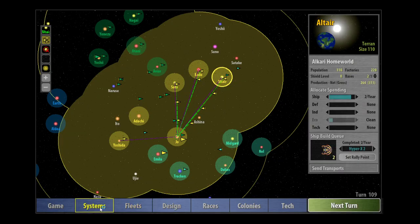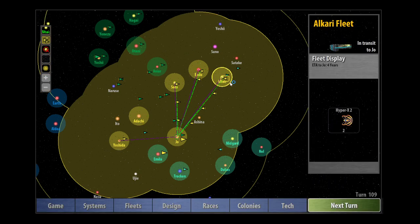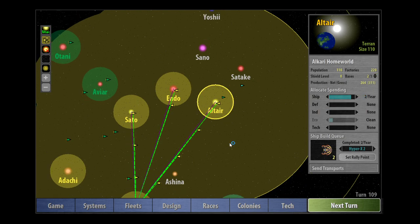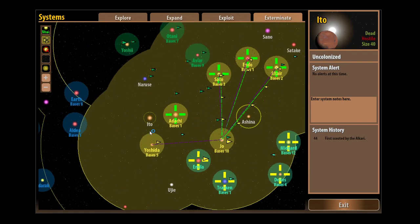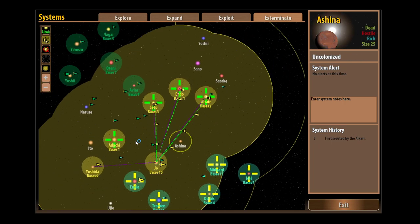Coupled with this, we also have in the system screen the Exterminate tab. The Exterminate tab will green-light colonies where you've set a certain number of missile bases but haven't yet fully upgraded them. So let's go to Altair where we saw a flashing green crosshair. The reason it's flashing green is because we've set our bases to three but we've only got two — it's warning us that we wanted three missile bases there and we've only got two. We also have system alerts for enemy colonies, and we'll get red flashing cursors when there's a fleet incoming to one of your systems.